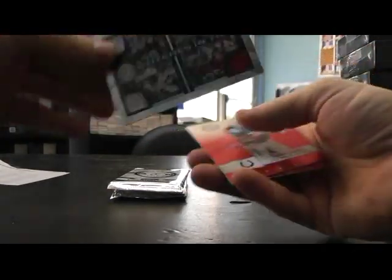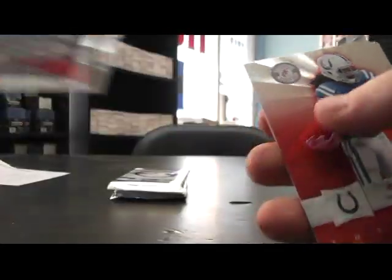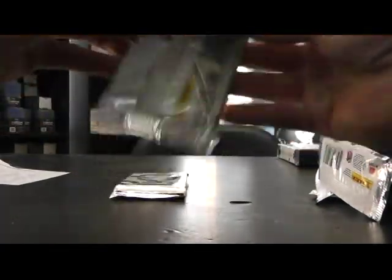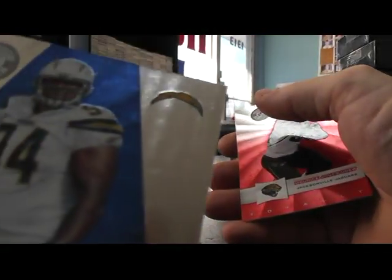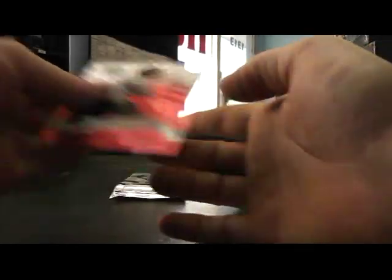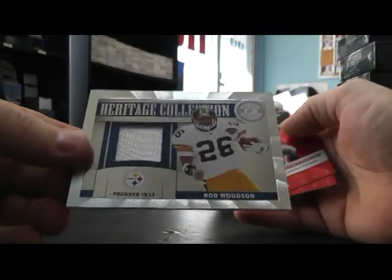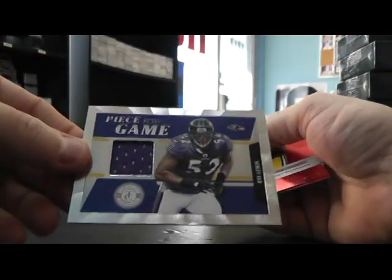Another quad — this is jerseys: Tony Gonzalez, Jason Witten, Antonio Gates, and Vernon Davis. Quad Jersey. There's something on that card right there — a little ding or something right in the center. I don't know what that is; it looks like maybe just a smudge. I'm not going to touch it, might be a scratch. Base number 2 — Rod Woodson Jersey. And Ray Lewis Jersey.